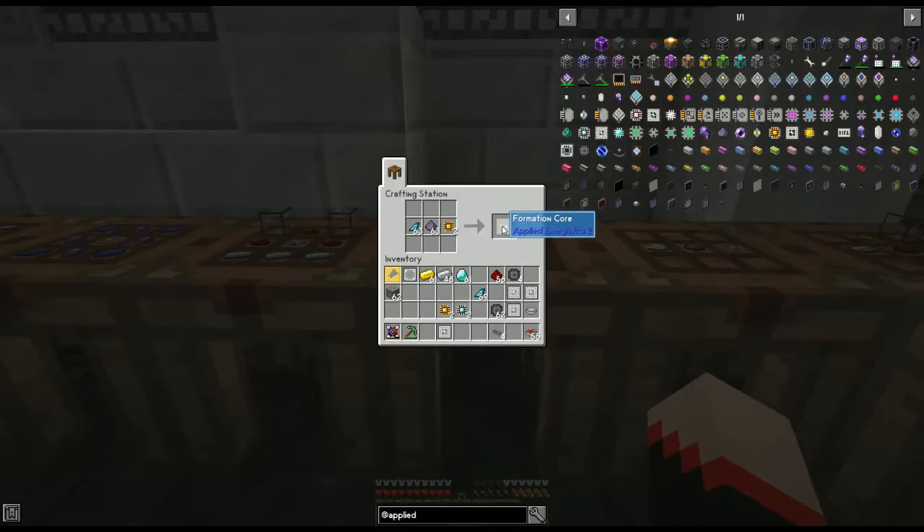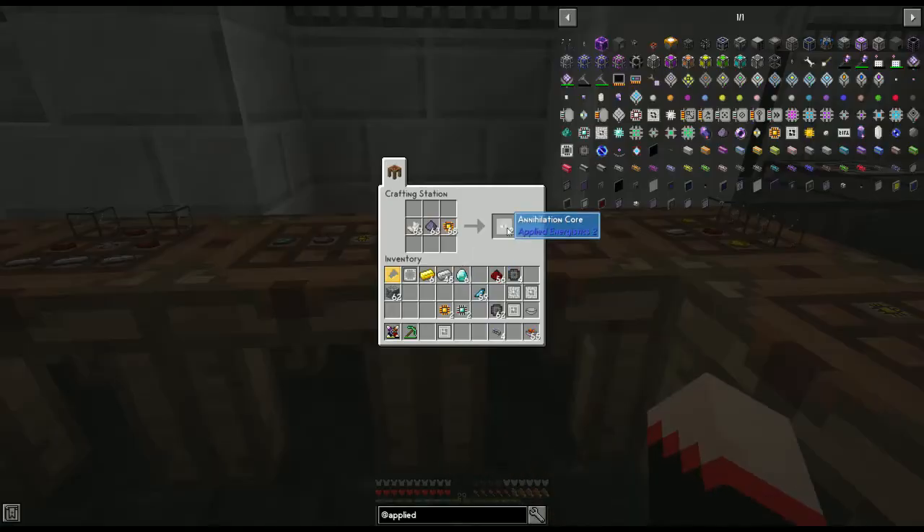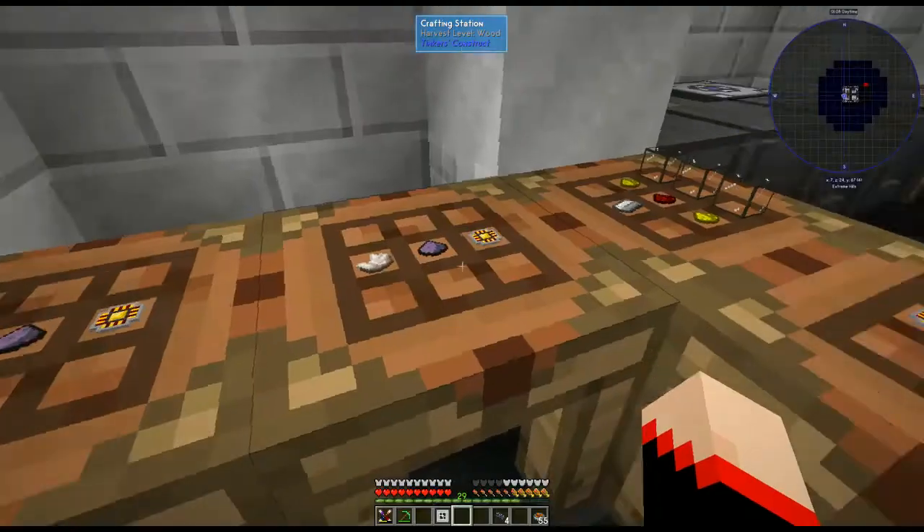Next we're going to need formation cores. For that you need the crystallized mineral chunk, fluix dust — which you just get by crushing fluix crystals — and a logic processor. Each recipe will give you two. Then we need the annihilation core, which is nether quartz, fluix dust, and logic processors. The only part of the recipe that changes is the mineral chunk is on the formation core and the nether quartz is on the annihilation core. The recipe also gives you two.